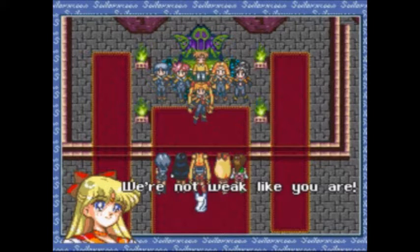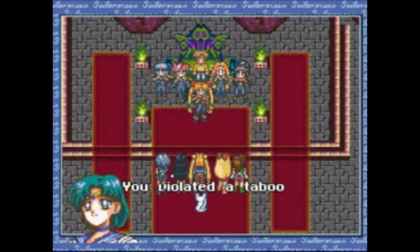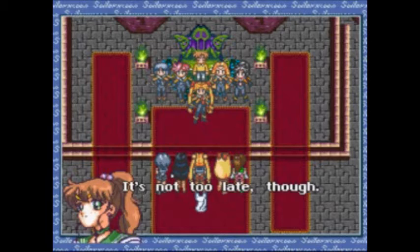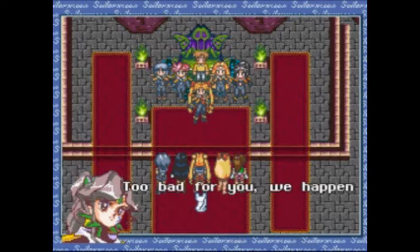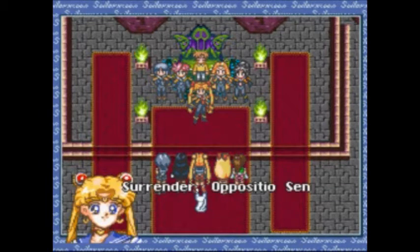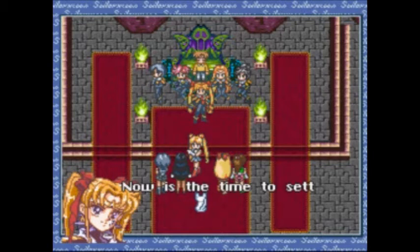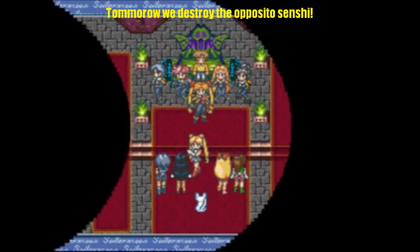'You're not weak after seeing yourself in that illusion? You violated Tabu by changing destinies the way you wanted.' It's not too late — turn those destinies back to normal. 'Too bad for you. We happen to like those destinies.' Surrender, Opposito Senshi — or in the name of the moon, I'll punish you. 'Now is the time to settle the score.' No it's not — it'll be next episode. Consider this to be our final battle. I hope you had fun, and I'll see you on the next one for the final battle.